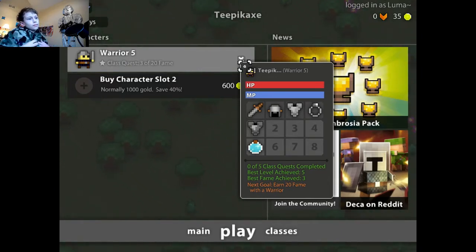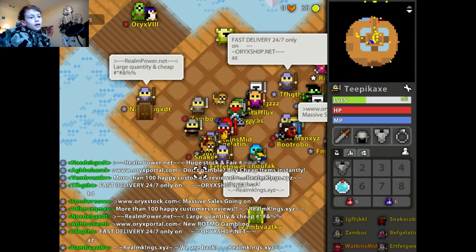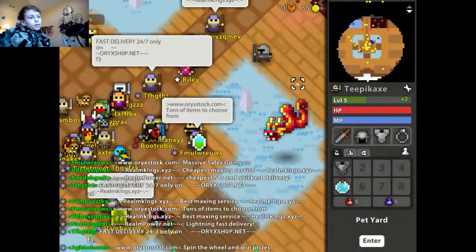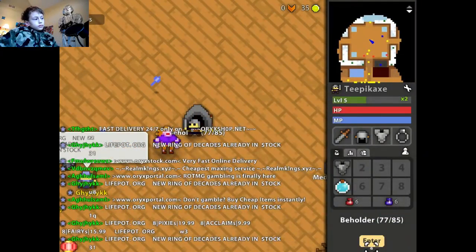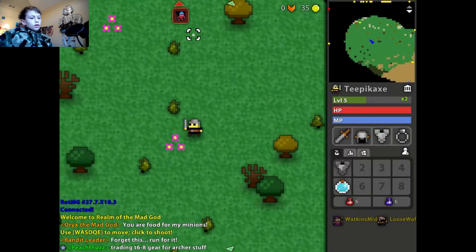They just dropped off random enemies when I was farming them. I have this 8 XP booster, and I spent 5 coins in the pet yard. What we're going to be doing is really just using XP boosters and farming to get stronger. I do have a looting potion in storage, and I also got a backpack from the welcome pack, so I can hold 16 item slots.